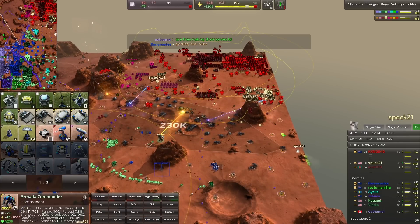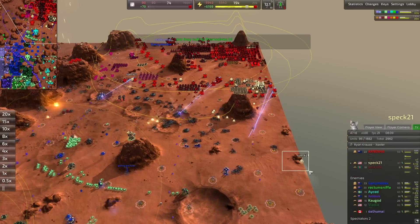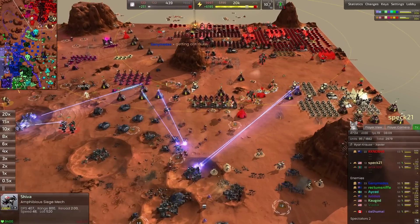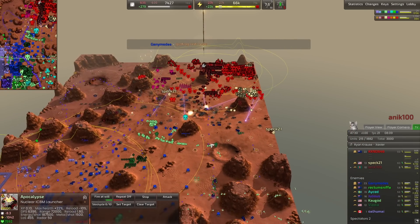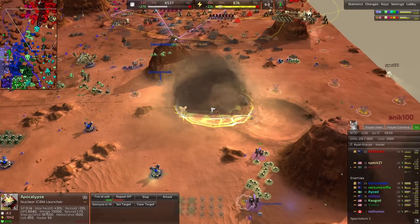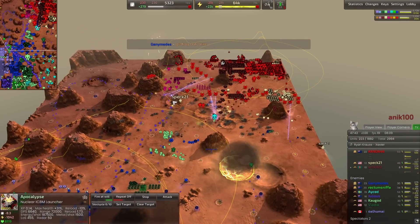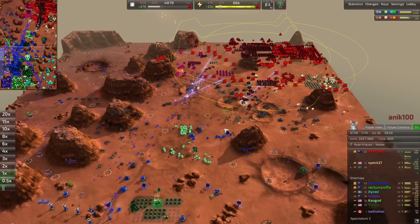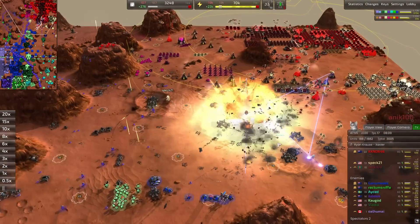Spec has two of the three commanders, and 230,000 reclaim is absolutely insane. Spec has one commander cloaked over here and another also cloaked — I wonder if he's going for the d-gun or something. Ganymedes is getting anti-nuke now — you need mobile anti-nuke in the late game, that's a huge thing. Another nuke from Anik right on the edge of that anti-nuke circle.